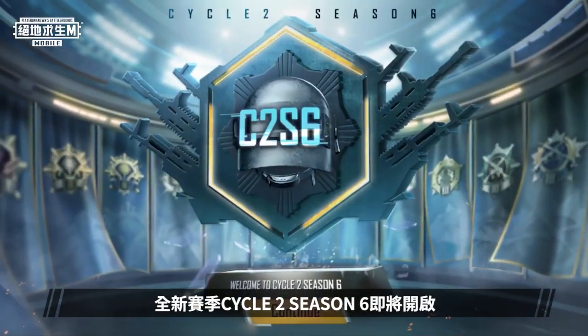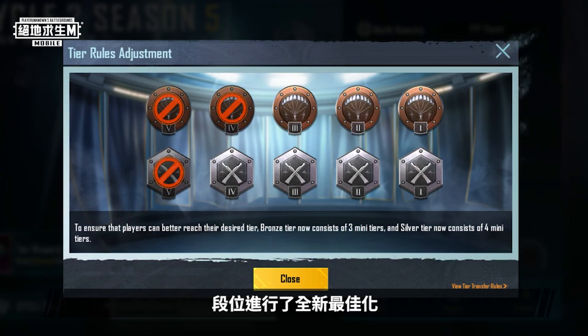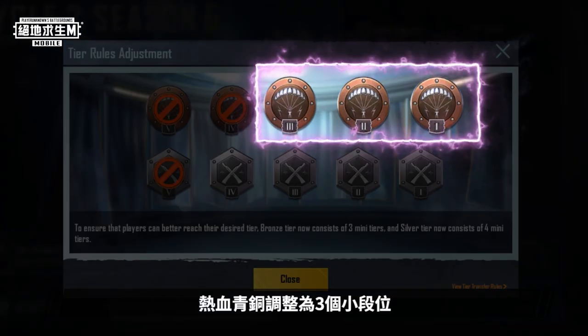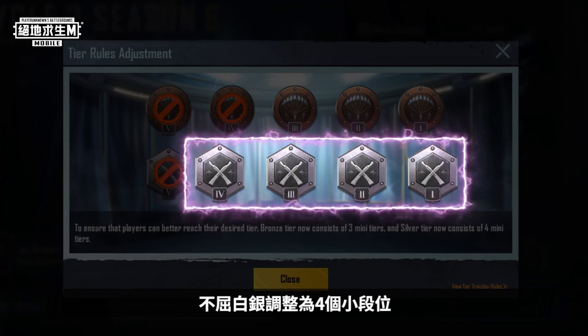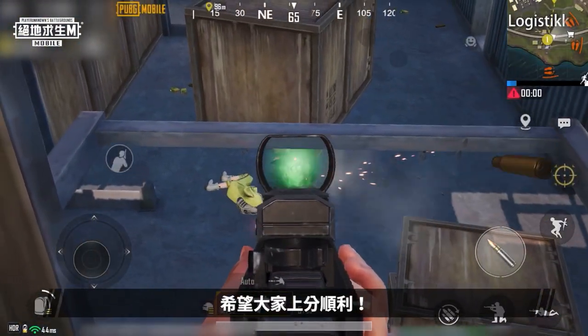An all-new Cycle 2 Season 6 is about to start, and we've made new optimizations to tiers. Bronze is now split into three mini-tiers, and Silver is split into four mini-tiers. There's no change for Gold tier and above. We wish all players the best!